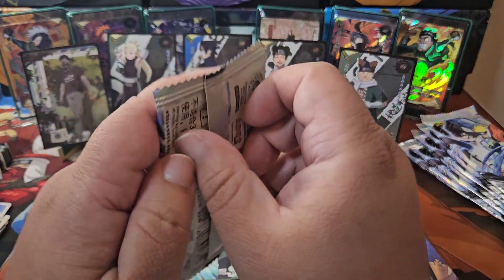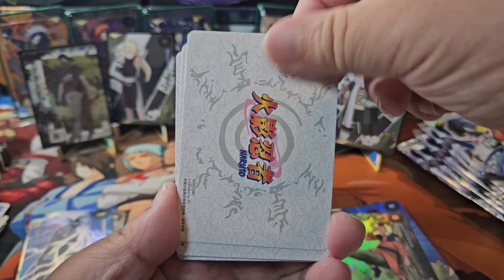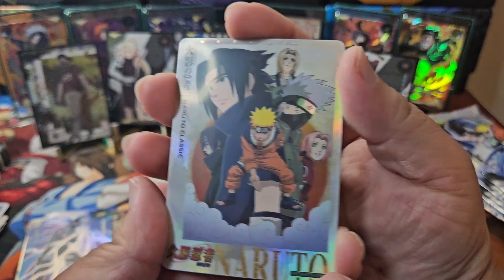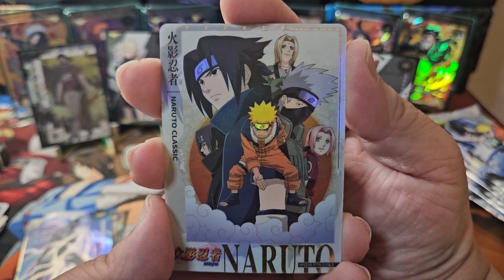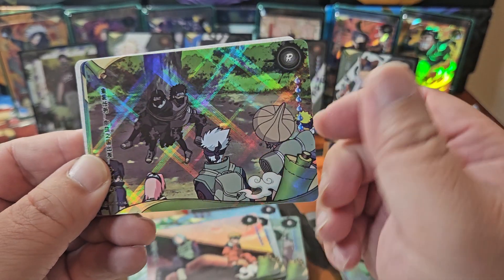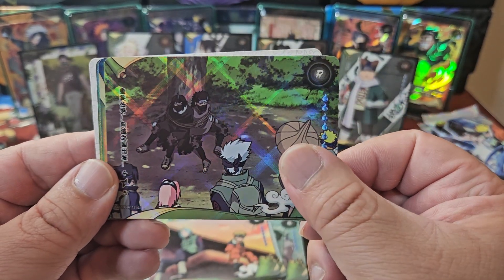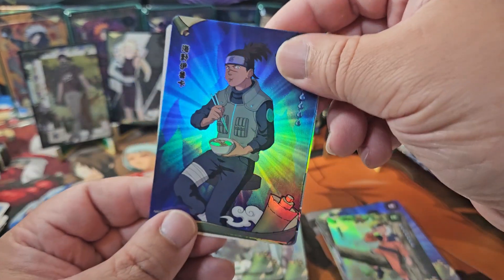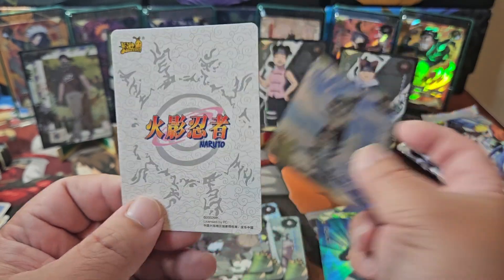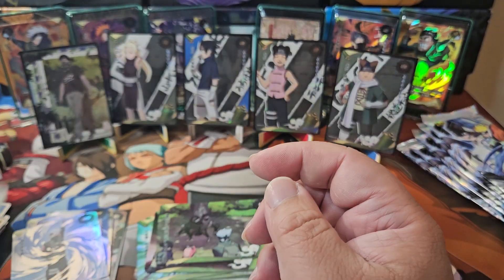We're about halfway done, I think. I want to see a new card for real. This is a cool PTR as well — I like it. We got Musiki and Naruto, and then we got the Demon Brothers — that's what they're called. And then we got the Ramen, or Iruka Ramen again. A nice SSR of Kakashi.